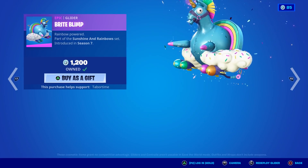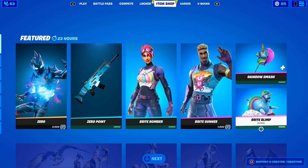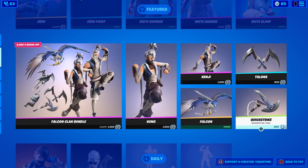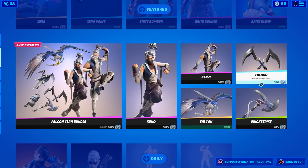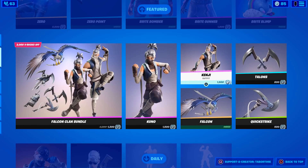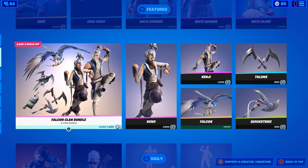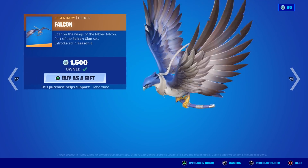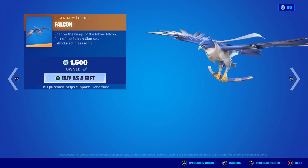Bright Blimp — a little bit of chunky goodness, super fun, a little bit silly. The Falcon Clan Bundle — they've been doing this lately, just merging a bunch of items together and calling it a bundle. If you don't have Kuno or Kenji you may as well get this bundle. The Falcon Glider is 1500 — one of my favorite gliders in the game.